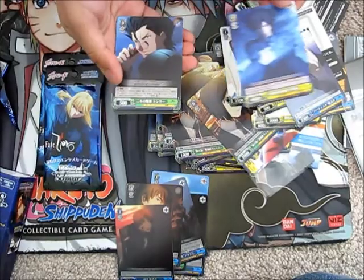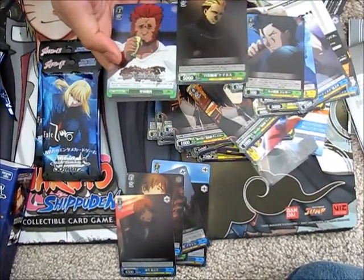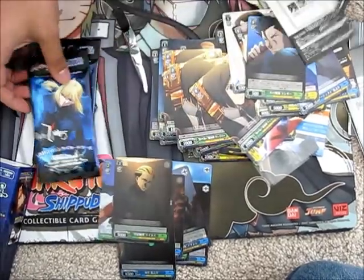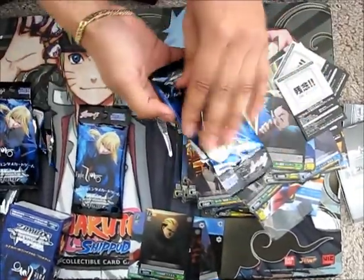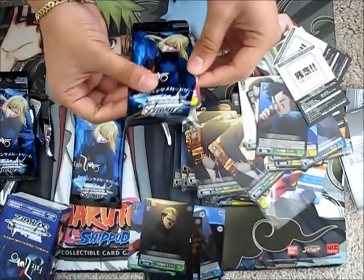If you guys can correct me — I don't know if you can mix these cards with the other Fate Stay Night sets. I'm assuming you cannot, because I know they do a Tormus format where you have to stay within each set series. So Fate Zero will be its own set. But I'm not sure — you guys can correct me in the comments on that.